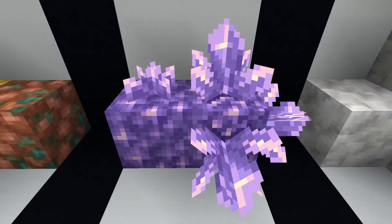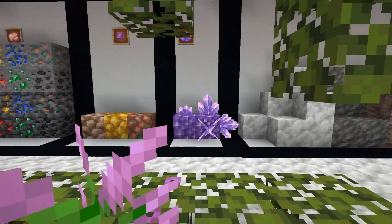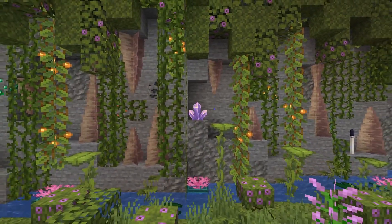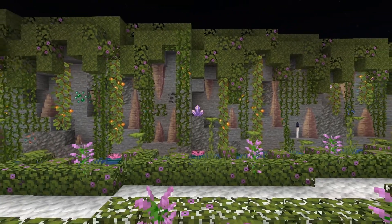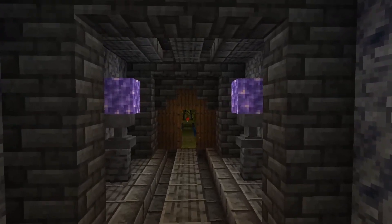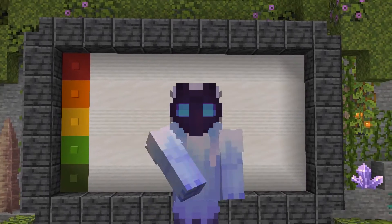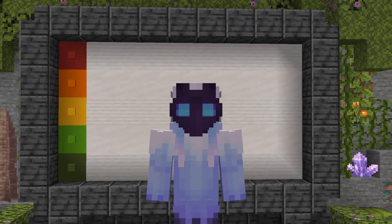Coming up next we have amethyst. This is a very new block to this game — we've never had anything like it. You can place it on walls, upside down, anything you want. I used it in the wall of a cliff and it looks very nice as decoration, but I don't see how it has a very wide range of uses. But where it is useful, it's extremely useful and it will make your build stand out. I also used it in a hallway as a lamp. Its only weakness is that it only works in very specific situations. I give amethyst an A.